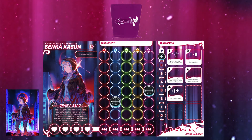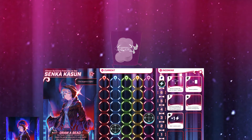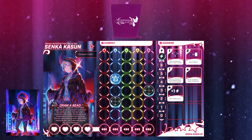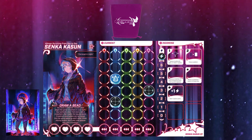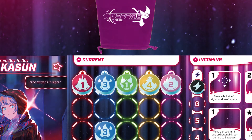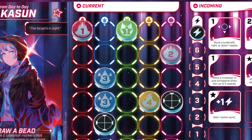First, let's learn how to place bullets. As long as you have bullets in your current, you can do this action. Draw one bullet and place it into your sight. Each bullet is colored and has a number. The color tells you which column it should be placed in. The number tells how many spaces down the bullet will go. Let's do a quick example.